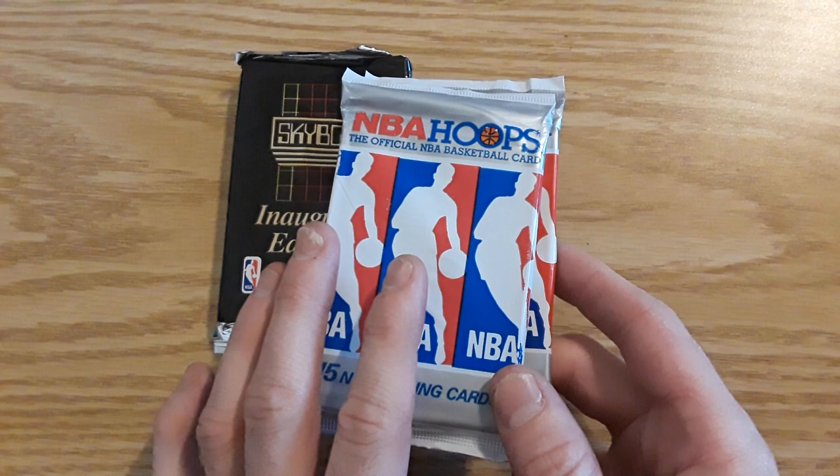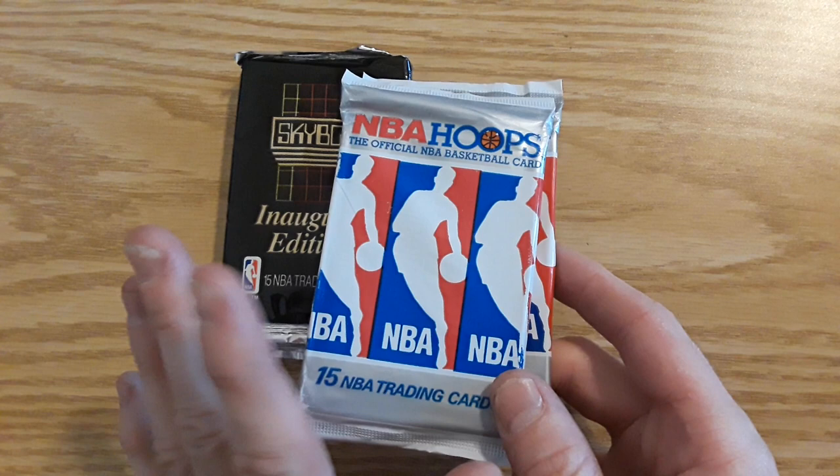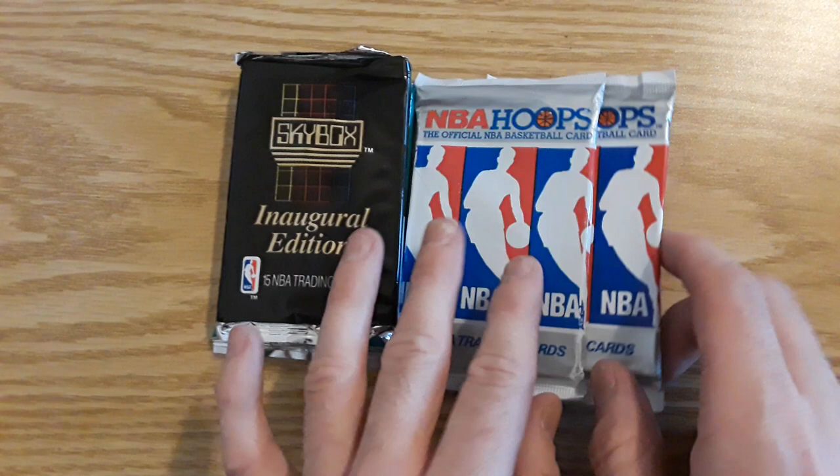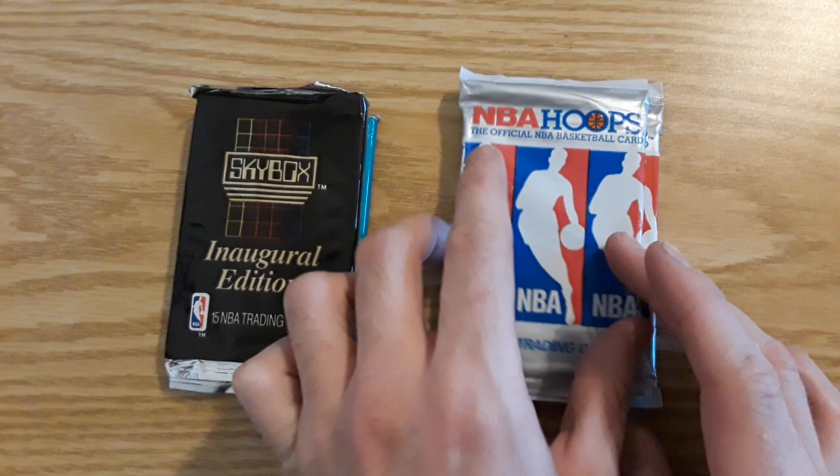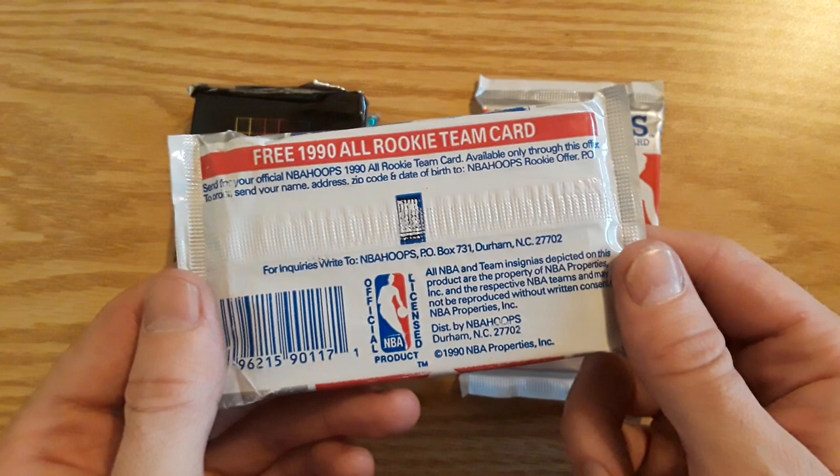For the Hoops set, I'm looking for the Mark Jackson card because I believe the Menendez brothers, who are famous for murdering their parents, are in the picture on that card. For the Skybox set, I believe the prototype cards — it'll say 'prototype' across the top — are going to be the valuable cards. So let's get into this.